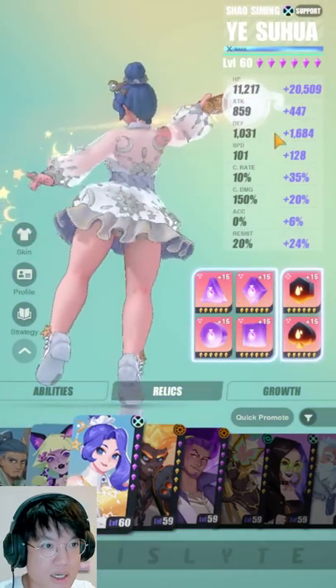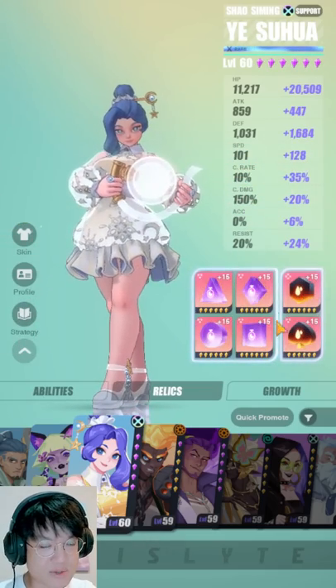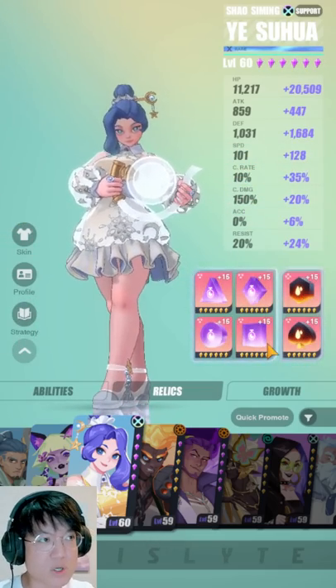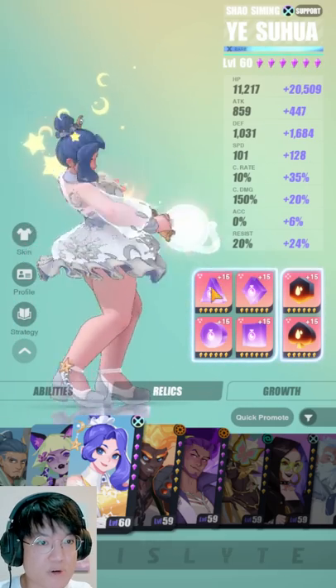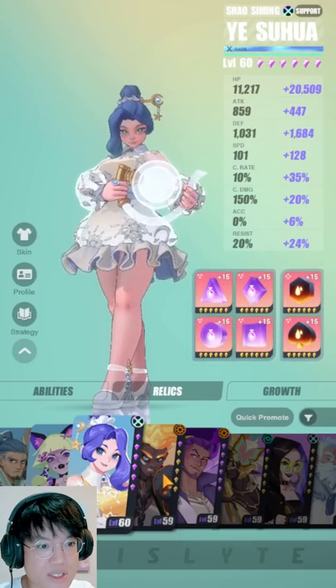Now moving on to Suhua. The way you want to build her — I think this is probably one of the ways I would build her, but you can definitely go with Windwalker for a more consistent use of her third skill. But for me, I want her to throw her skills more frequently, so that's why I'm using her with the Ocean Waves set. Just typical support build — HP, defense, speed, all that good stuff.